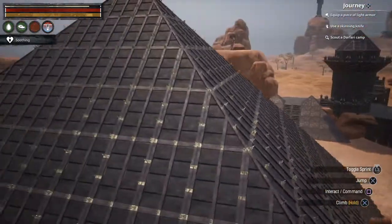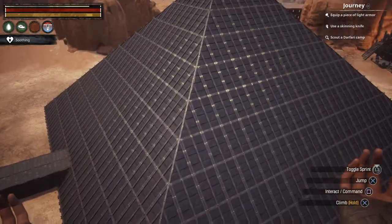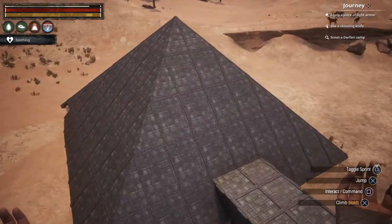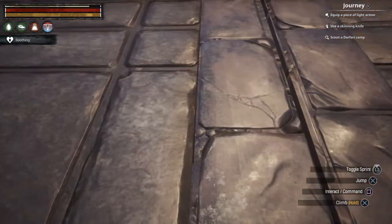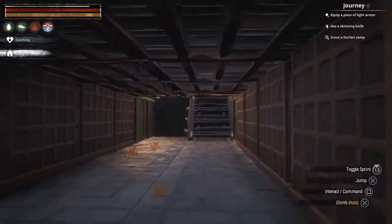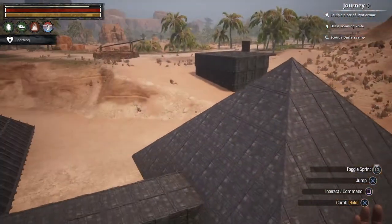This pyramid took me an actual day — not only to plan out but to figure out how to get it to work, and it's still not perfect because it's not completely pointed at the top. It took quite a while to get it exactly right, and even longer to get the secret passageway between the two pyramids to look right — and it's still not really perfect, but I'm doing what I can with what I've got.